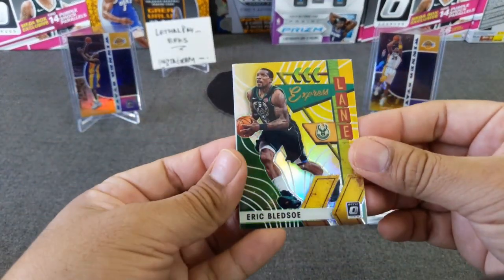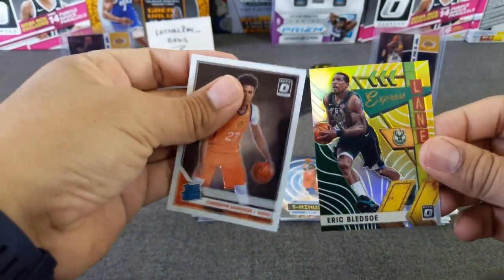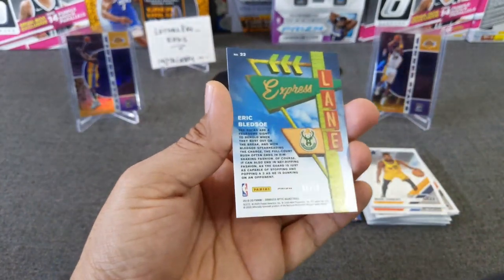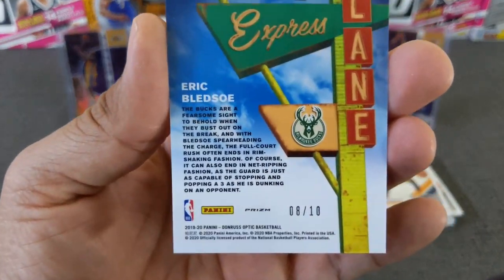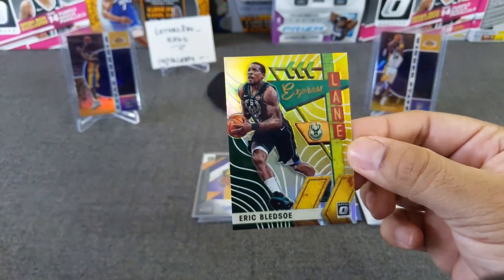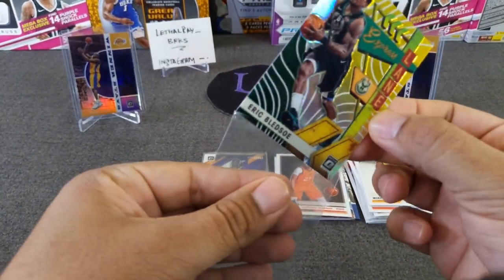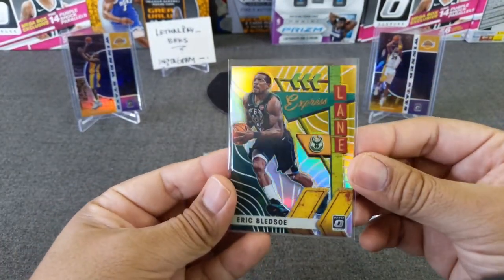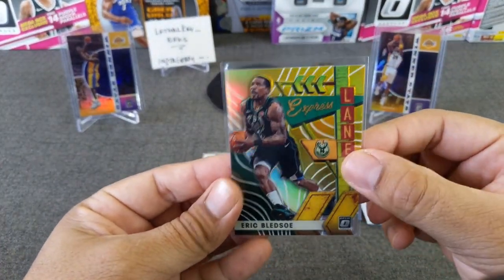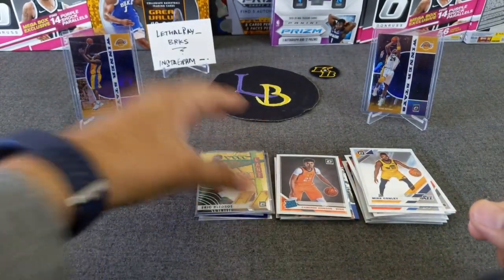It's a rookie. Eric Bledsoe — man, looks like it's gold. And Cameron Johnson rookie — let's see, it is gold! To 10 — nice, banger! Not the biggest player but it's a gold, I'll take a gold any day. Very nice, I thought it looked weird. So 8 out of 10 — very nice, take that for sure.